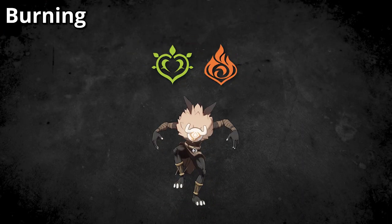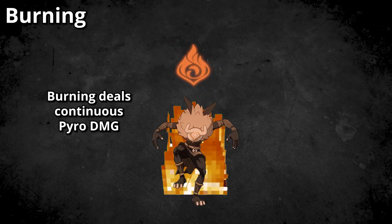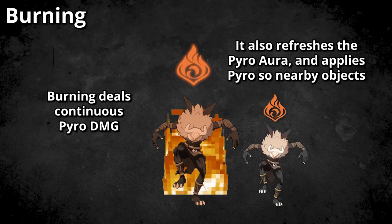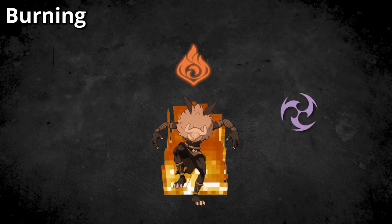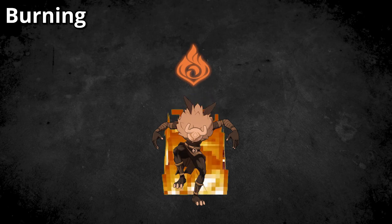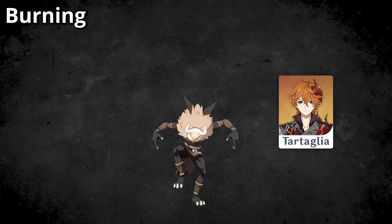Starting off with Burning: you can trigger Burning by applying Dendro and Pyro onto the same enemy, in which case they will receive the Burning status. An enemy infected with Burning will periodically deal Pyro damage to themselves, as well as apply Pyro onto themselves and nearby adjacent enemies. You can then use that Pyro to further trigger a reaction like Overload, but triggering too many reactions will extinguish the Burning status as it will completely wipe out the Pyro aura.